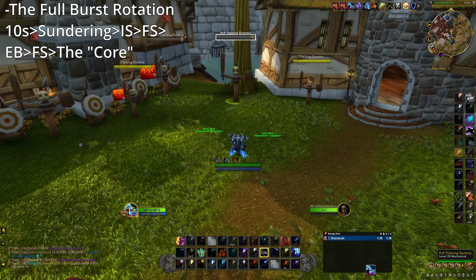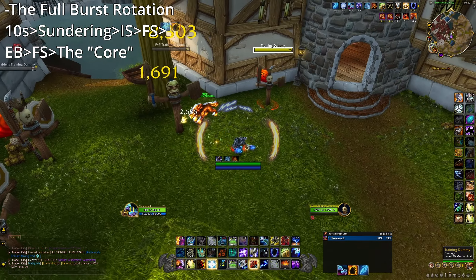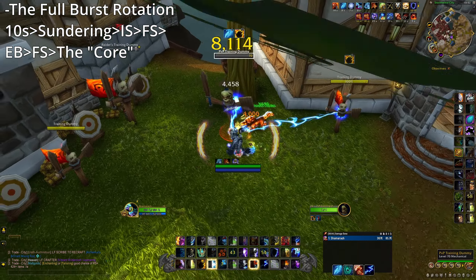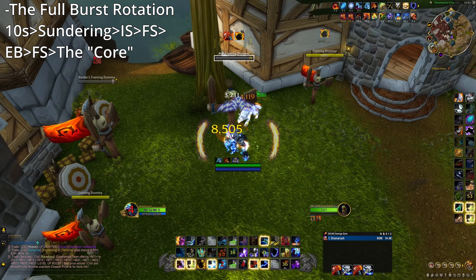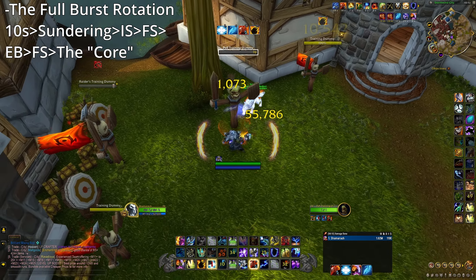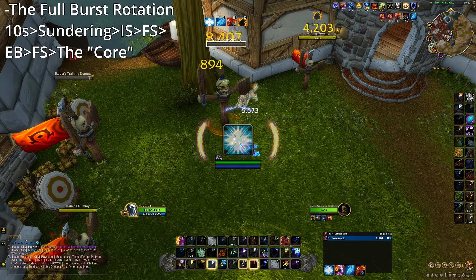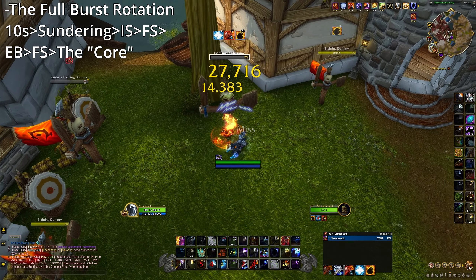Now the full burst rotation, the one that you'll do in the opener: you want to try and have Flame Shock on all 3 opponents. Use Wolves, Ice Strike, Primordial on the target that doesn't have Flame Shock, Thundering plus Shamanism, Lightning Bolt, Frost Shock into Sustained Rotation. With how fast your Flame Shock is sticking, if you get Flame Tongue procs, this means you're just spamming Lava Lashes until you get your next Maelstrom ability cast.